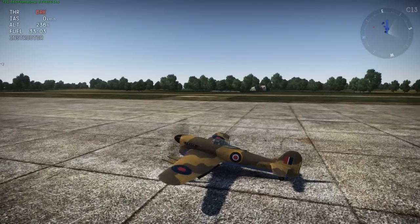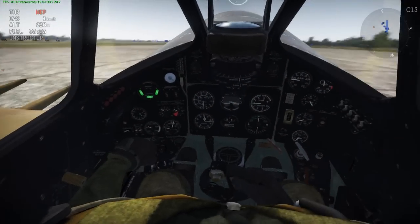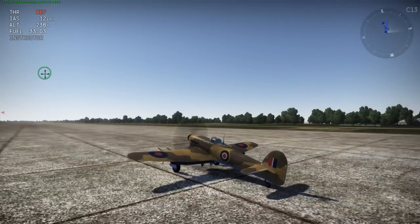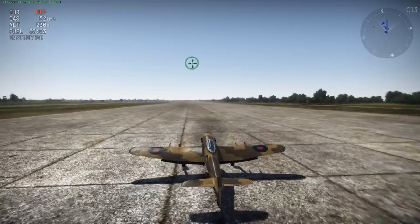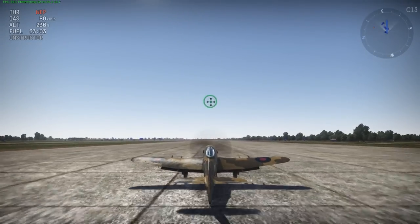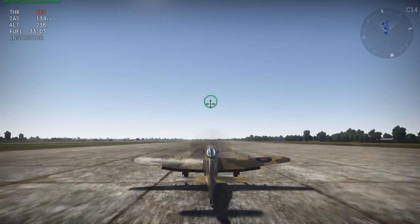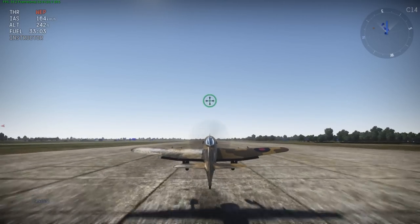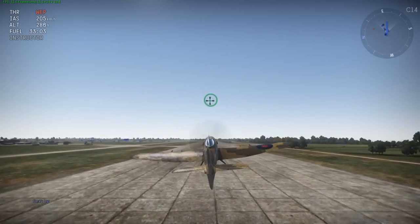I've got a few updates for Hawker aircraft fans. The Typhoon is no longer taking 4 to 10 weeks to take off from an airfield — I just throttled up and I'm already taking off. No need to warm it up with 40% throttle before going to 100%. You just throttle it up and go. I didn't check if it had a completely different flight model, but the takeoff is definitely improved.